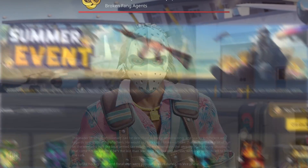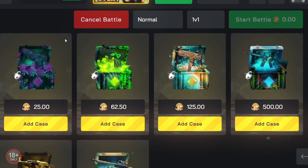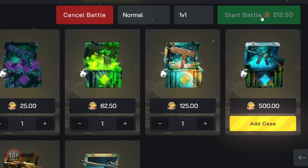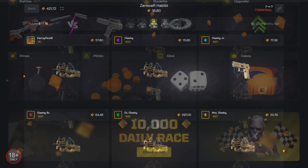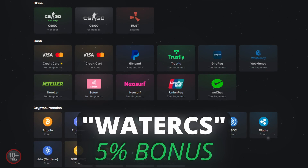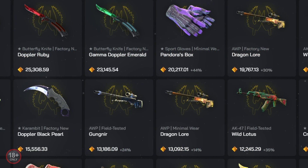ClassGG has a summer event live right now where you can collect Oysters and win skins, as they're giving out 500,000 gems. You can get Oysters by playing your favorite game modes, but it won't last forever, so deposit with code WATERCS for a 5% bonus and then easily withdraw when you are done.